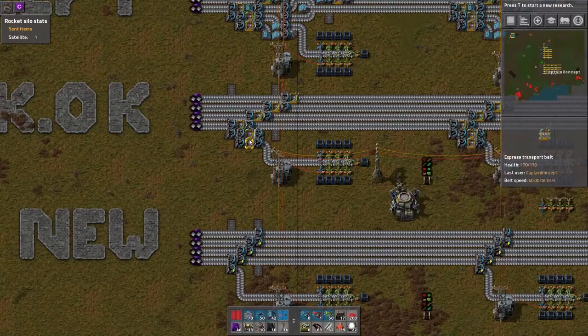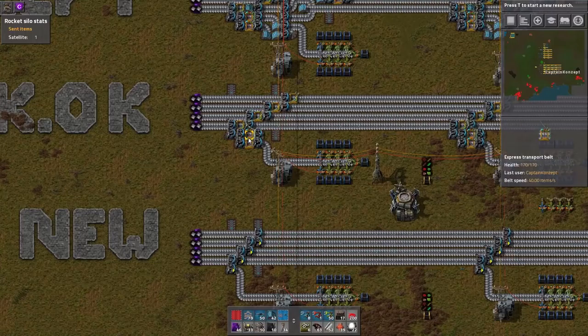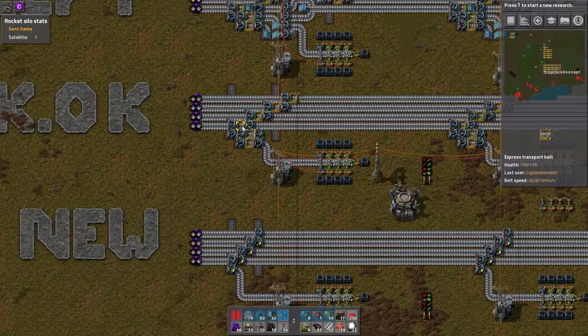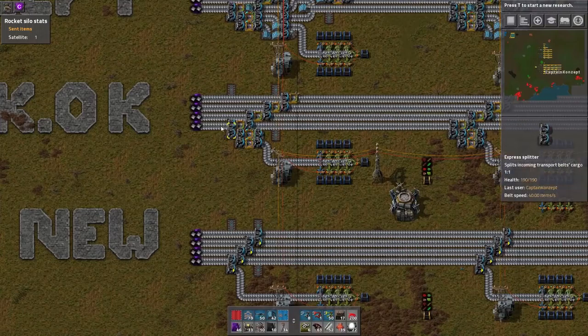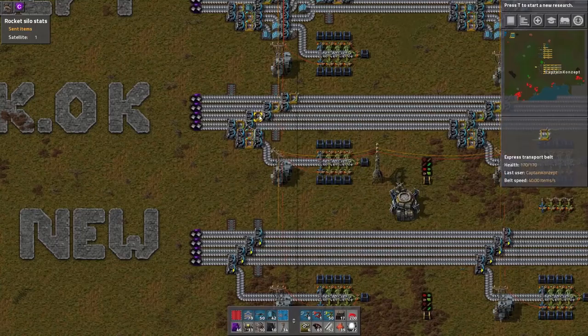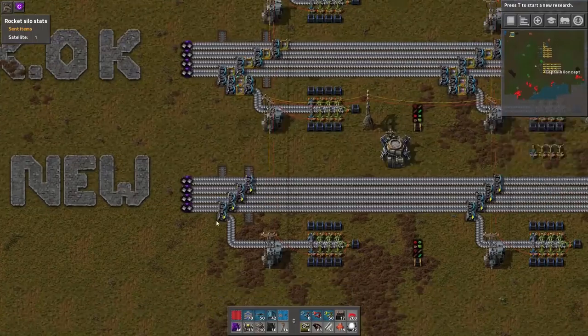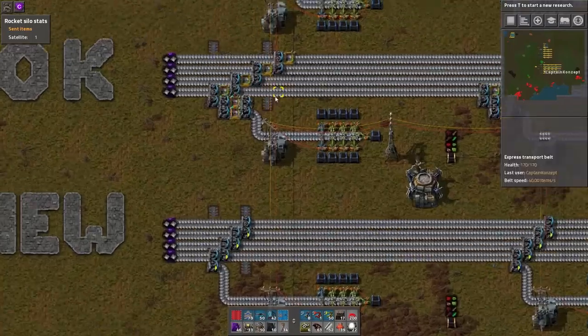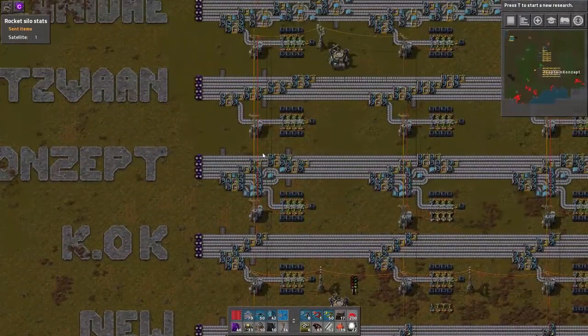With the circuit logic version, we measure whether we have movement on a lane, and based on that we shut down this lane, then this lane, and this lane. So it's basically the same result but a lot more complicated using circuit logic.